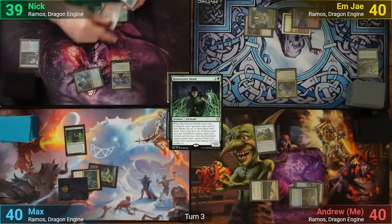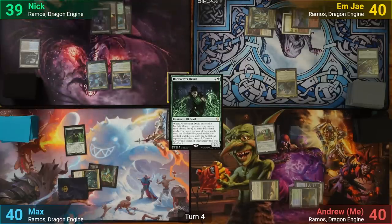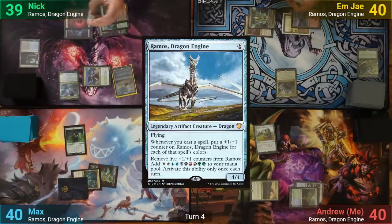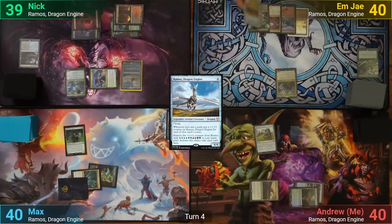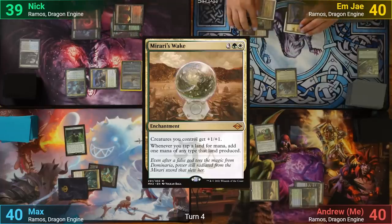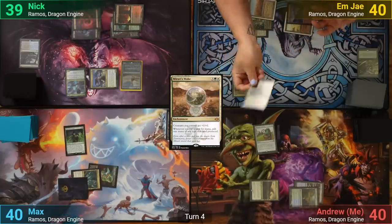At the end of turn, Nick activates Zimone to put out a land from his hand. Nick draws and plays a Mountain, casts his copy of Ramos, and passes to MJ. MJ has a Scrub Land for turn and pays five mana for Mirari's Wake. Moving to combat, Kalimax hits me and I take five, and MJ passes.